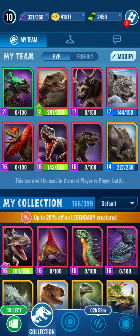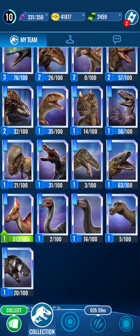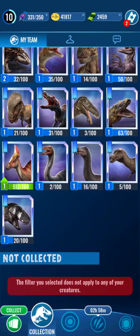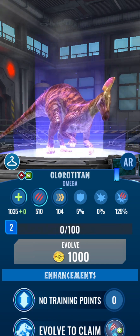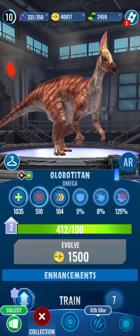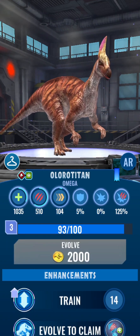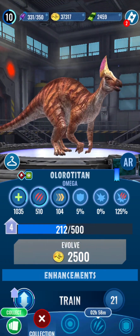I want to see when they're going to add more Omega incubators. Look at how many Omegas we have - and they added more Omegas. Let's level up our Olor Titan. I think we can get him to level 5. Only to level 4 - we got 21 training points.